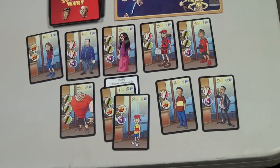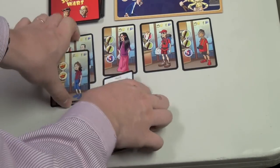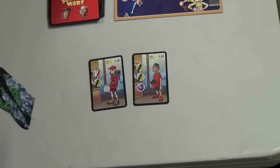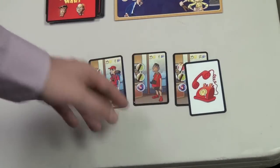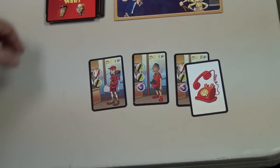Each player takes two customers, starting with the player with the most reputation. After everyone has chosen two customers, you then draw a random customer from the deck and place them in front of you with a phone marker — this is a call that's been phoned in. You don't get to choose that customer. Some special cards affect phone-in customers and some affect regular walk-in customers.